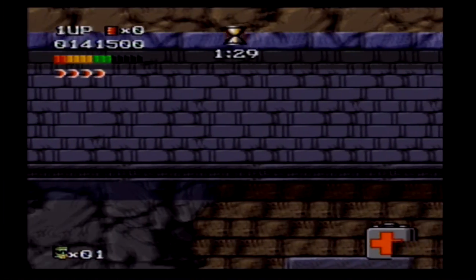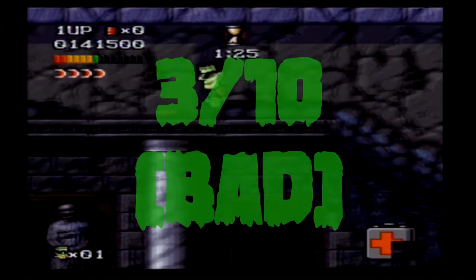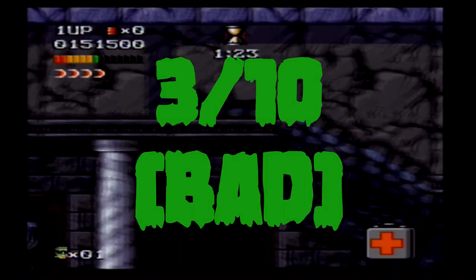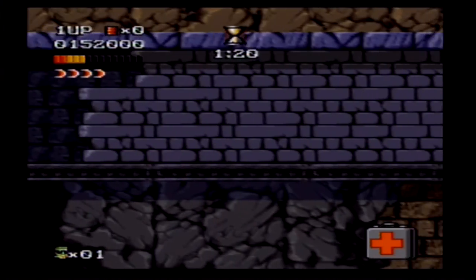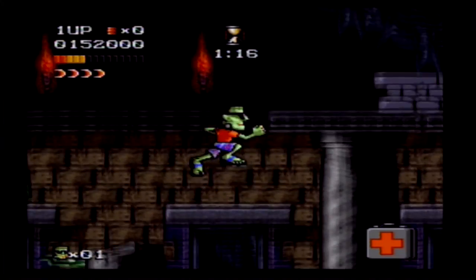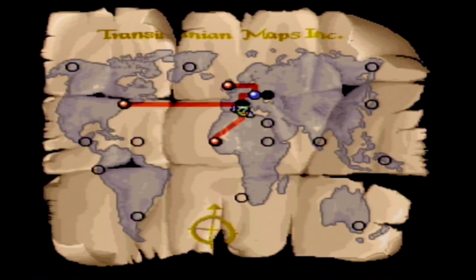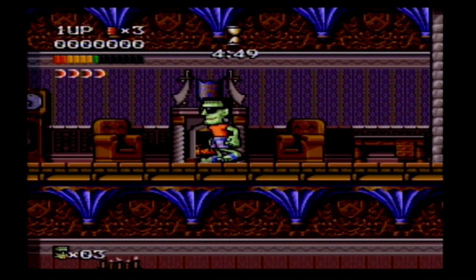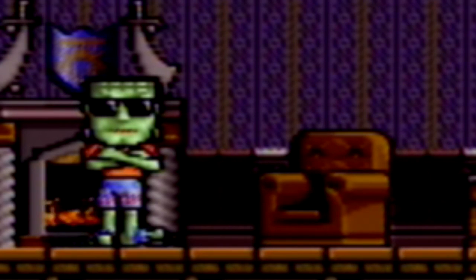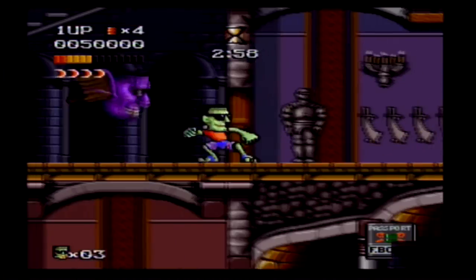On a scale of 1 to 10, I give The Adventures of Dr. Franken a 3. This game's platforming mechanics are not very good. It has some of the laziest level designs I've ever seen, as well as enemies. Not having a plot — one of the most basic things when you're trying to tell a story — is just mind-blowing. I want to know why Frankenstein is running around in Hawaiian clothes, beating up other monsters, and knows how to Hadouken.